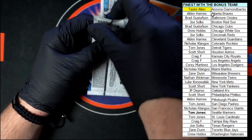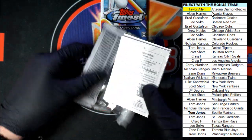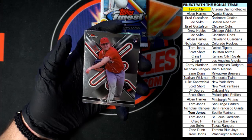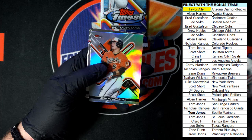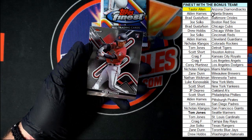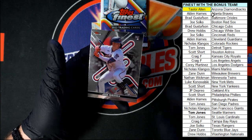Pack number five of the second mini box. Diamondbacks — Lodolo, JD Martinez Cornerstone. We got Mountcastle Refractor, Alec Thomas for the Diamondbacks, and Miranda for the Twins.